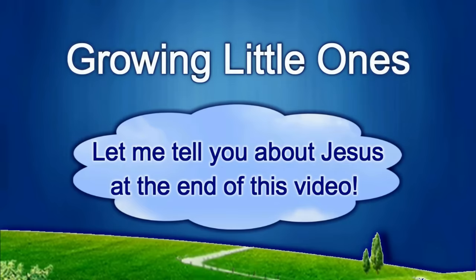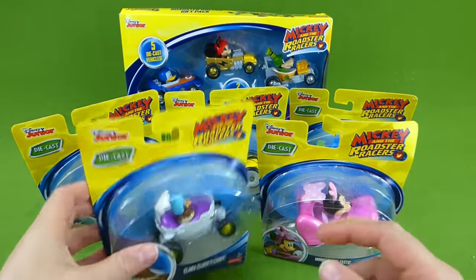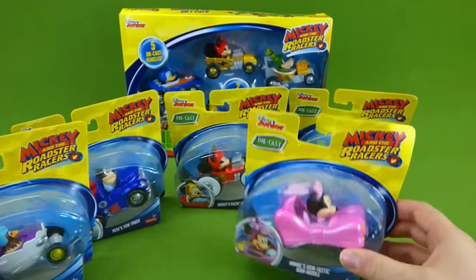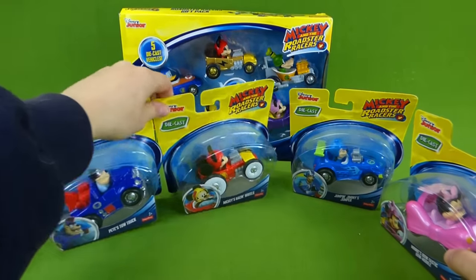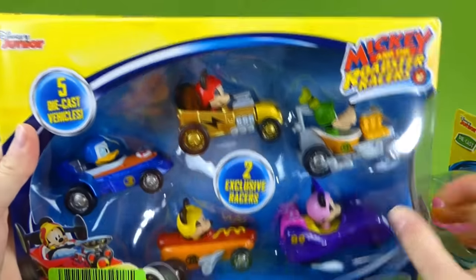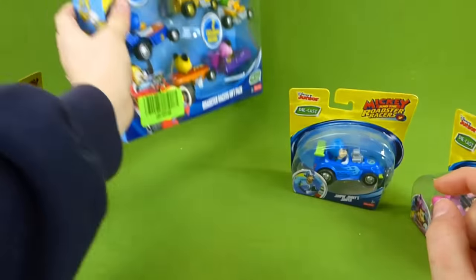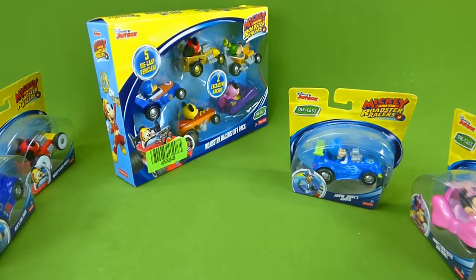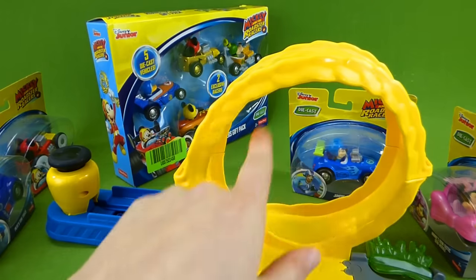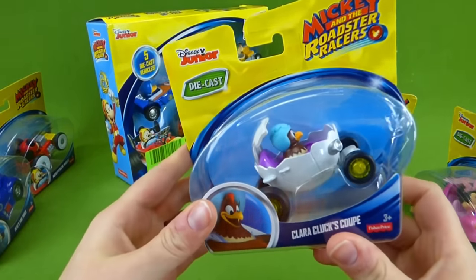Presenting a Growing Little Ones video. Hey everybody, we've got some brand new Mickey and the Roadster Racer die-cast cars. These are really cool and they are so much fun. After I show you all of these, we're gonna be unboxing the new Roadster Racer gift pack. It's got a Mickey with a gold car and there's Minnie's car, and we will take them all on the Mustard Run racetrack to see if they can make the loop-de-loop. So let's go ahead and start getting them out of their boxes.